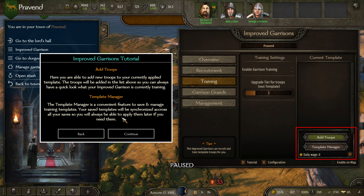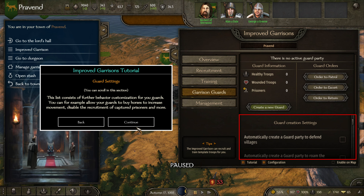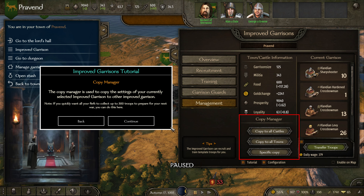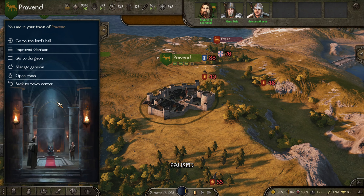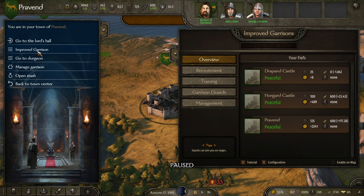Training templates — there's a lot here. Okay, here we go. Beautiful menu. I'm glad we got that going. Improved Garrison.